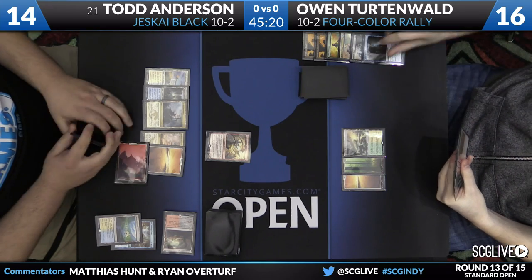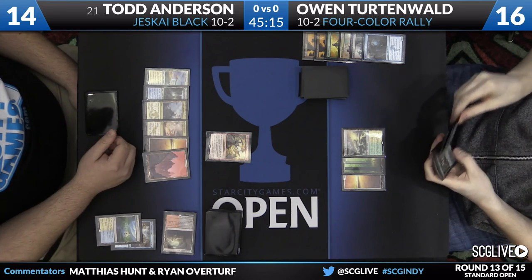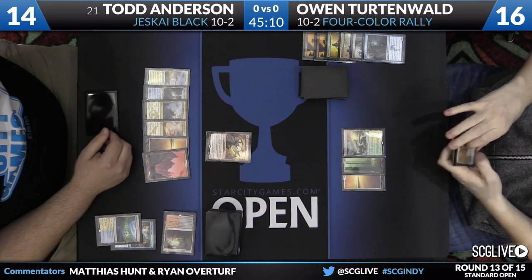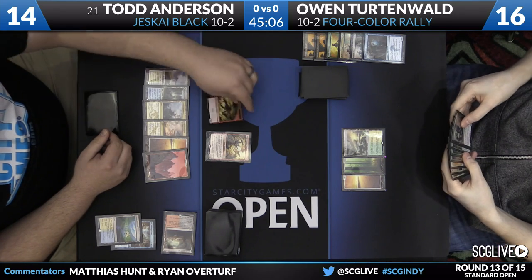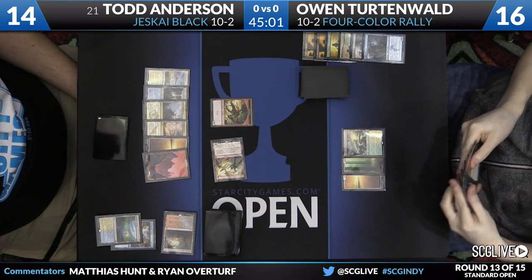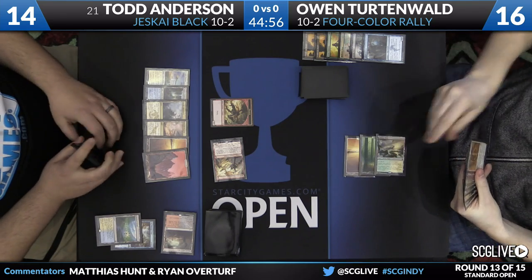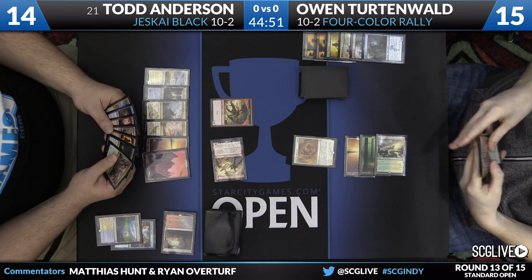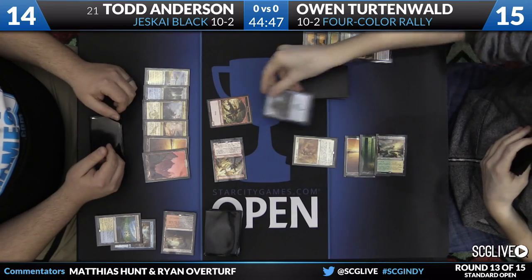Things are not going Owen's way. Todd is now punishing — on upkeep, Todd gets a Dragon off the Outcast. If Owen gets enough of a rally going, he discarded Satyr's Faithful last turn and could in theory deal with these Dragons, though Todd has a handful of permission and the Dragons will just keep coming. There's no permanent answer to the Outcast. Owen is going to rally for one on end step — clever here — he'll get Satyr's Faithful, exploit himself, and Unsummon the Dragon.